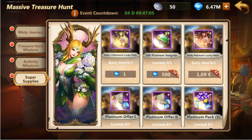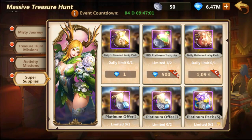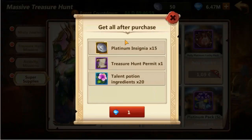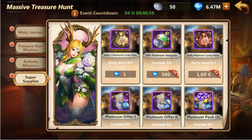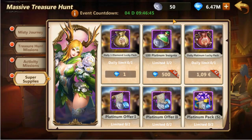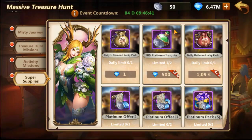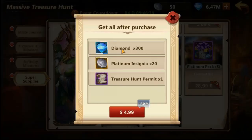It is possible to purchase some insignia packs for diamonds. There is a daily pack for 1 diamond containing 15 insignia and 1 treasure hunt permit, as well as 2 packs of 100 insignia. There are also money packs that grant insignia, treasure hunt permits, and diamonds.